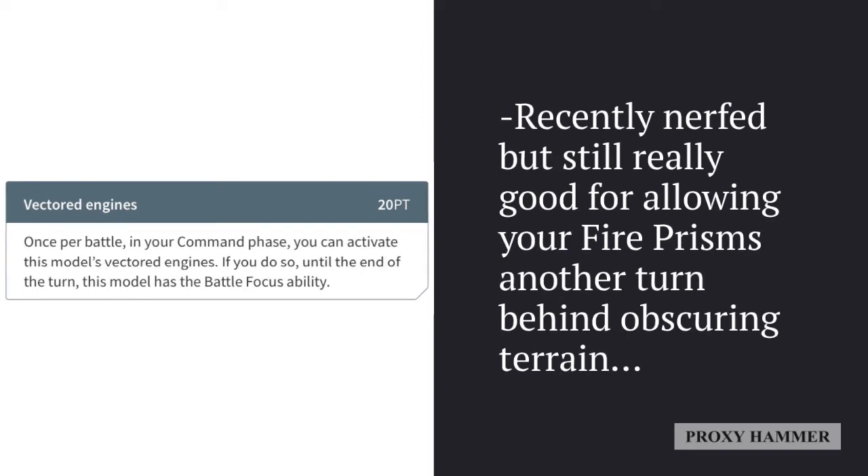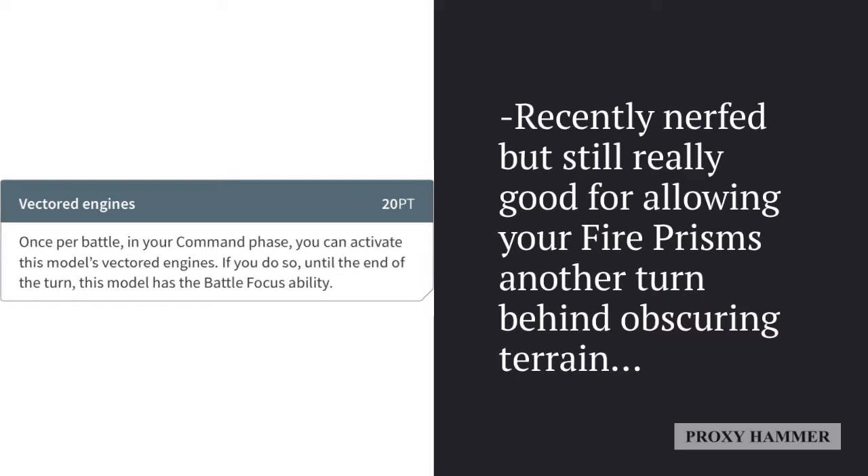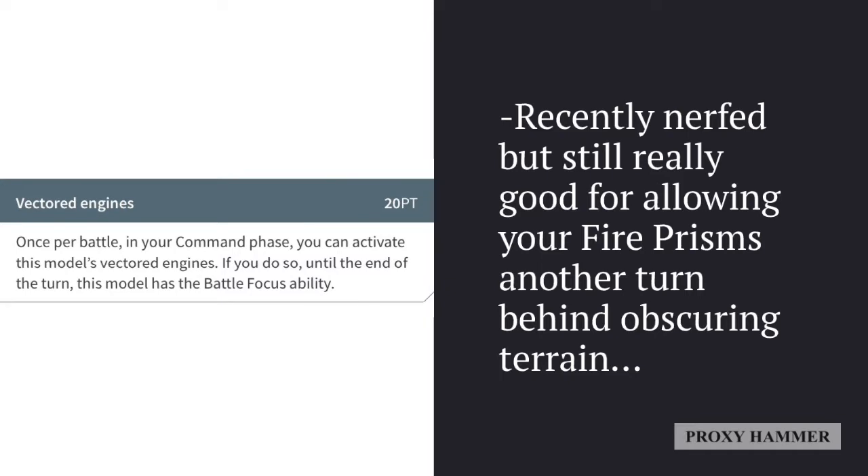Vectored Engines was recently nerfed, bumped from 10 points to 20 points. But it's still really good for allowing your Fire Prisms another turn behind obscuring terrain. You want to move your prism out from behind obscuring terrain to shoot something, and then use this ability to move it back behind obscuring terrain. It's only a once-a-game use, but it helps save your Fire Prism for another turn of shooting.